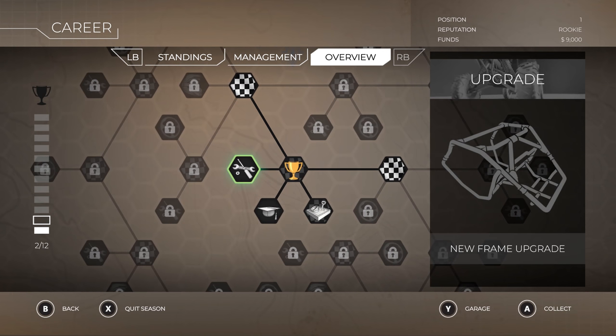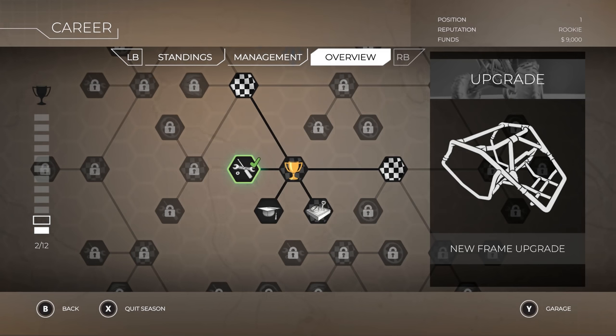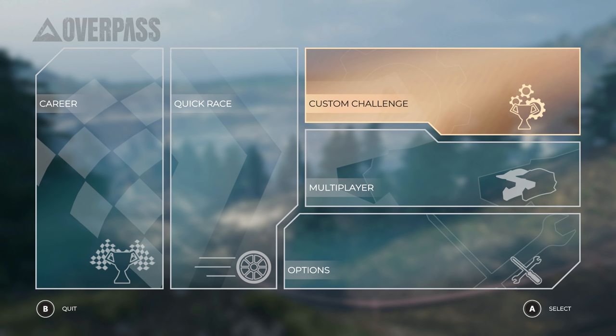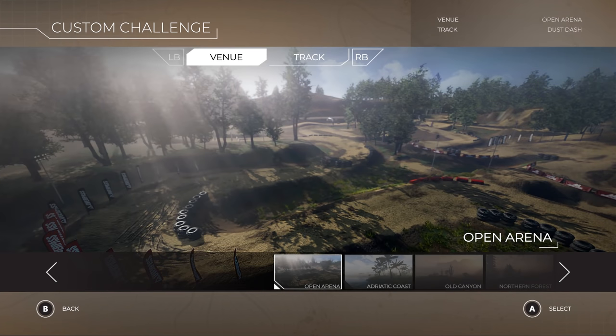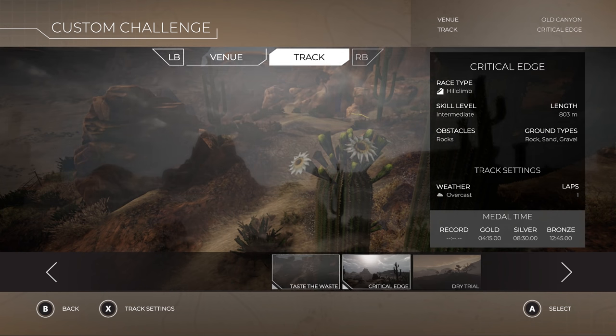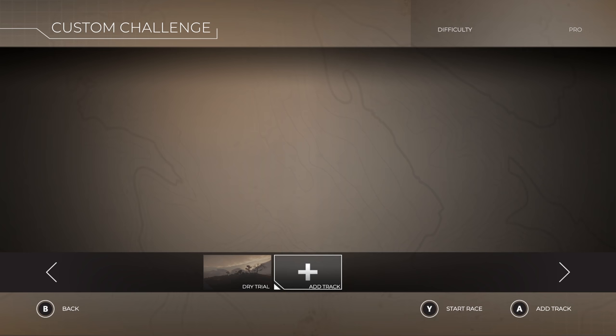Now we're greeted with an upgrade screen — new frame upgrade. Congratulations, you've unlocked a new item: the Moto Air FZ KX, which can now be bought in the garage. Very nice. So that's a look at career mode. Let's check out what else the game has to offer. We have a custom challenge — you can add a track, do your own challenges, change the track, and make your own little group. Which is really cool.